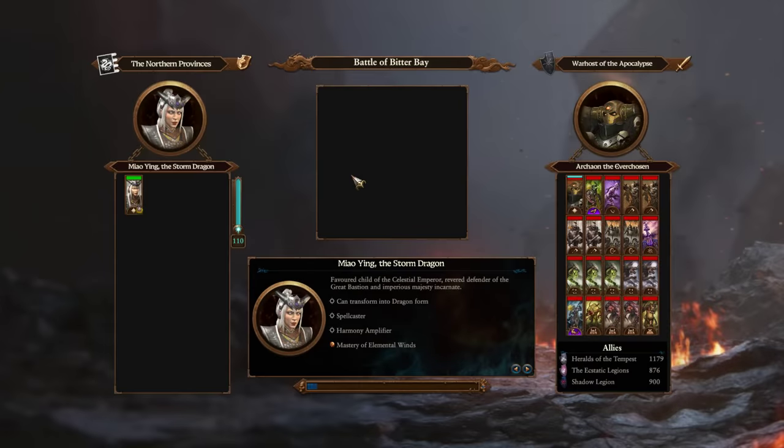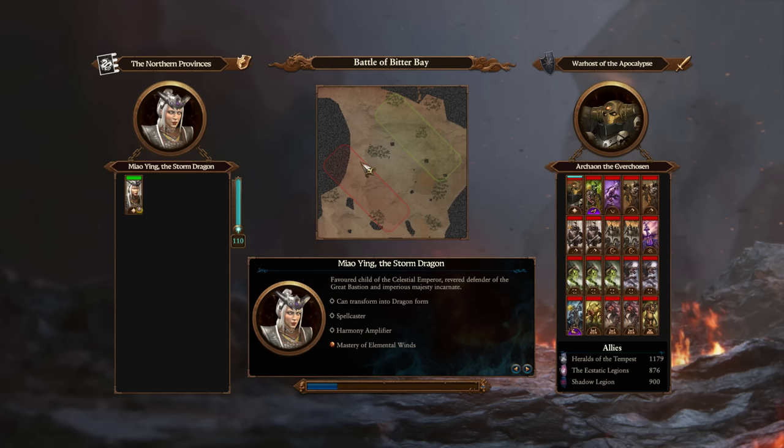I went and had a look at the traits as well — it isn't trait managed because she's actually missing a couple. You can usually tell when it's trait managed when you've got like 30 traits in a row and they've all got the good ones. Now, the thing that makes Miao Ying — and also Zhao Ming — potential candidates for the best one-man doomstacks in the game is their ability to have two pools of health regen.